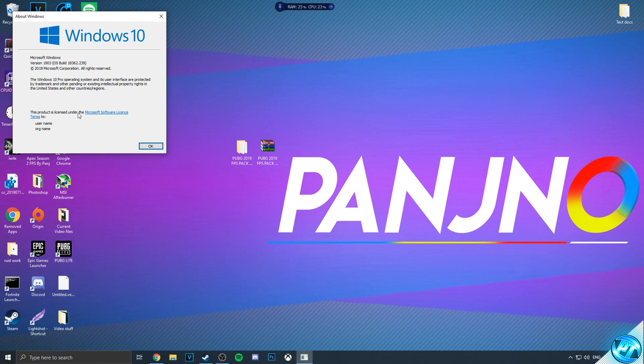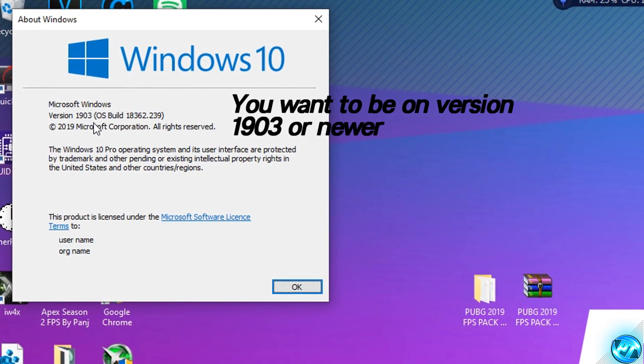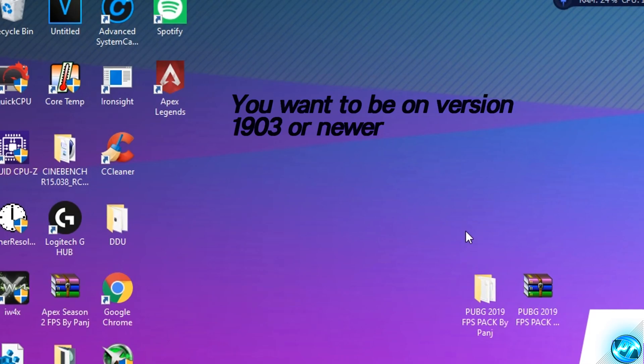Inside of here, the About Windows tab will open up. We're then going to look for Microsoft Windows and it will say the version. As you can see, I'm running on 1903. If you guys are running on a newer version than 1903, that's absolutely fine. But if you're running on an older version, as many of the optimisations and tweaks we're about to apply will be reset when you update Windows, so it's best to do it now. Simply go ahead and press OK.